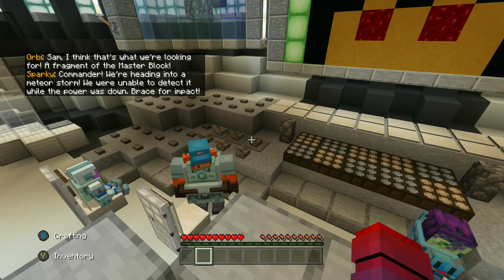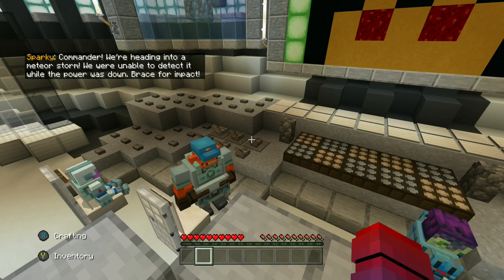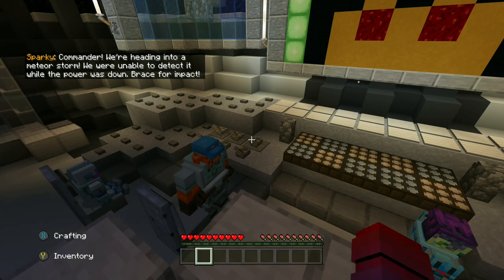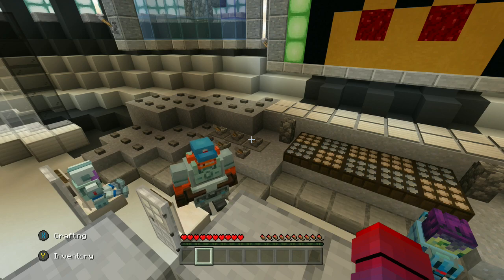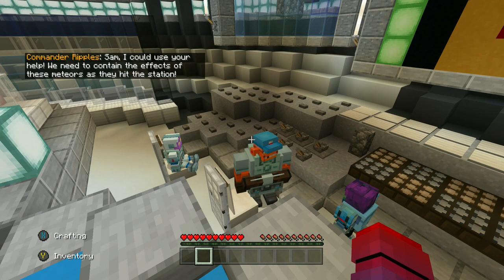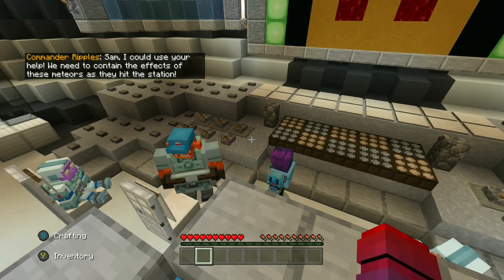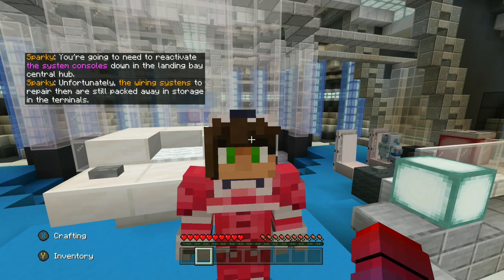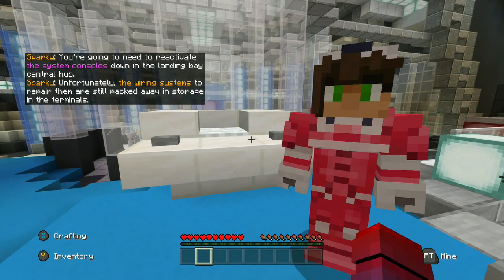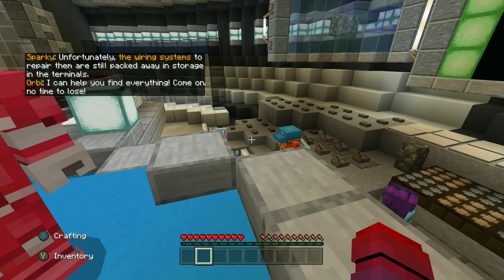Commander, we're heading into a meteor storm. We were unable to detect it while the power is down — right for impact! Sam, I could use your help. We need to contain the effects of these meteors as they hit the station. You're going to need to reactivate the system controls down in the landing bay central hub. The wiring systems to repair them are still packed away in storage in the terminals. I can help you find everything — come on, no time to lose!